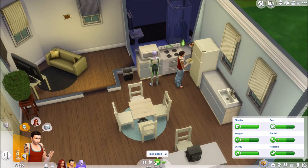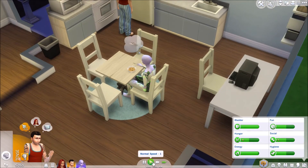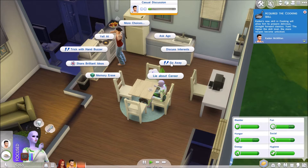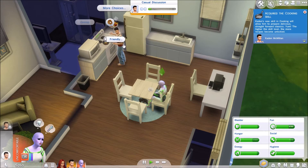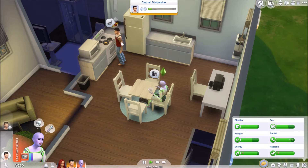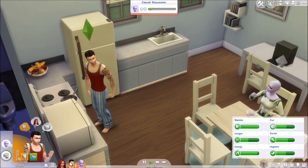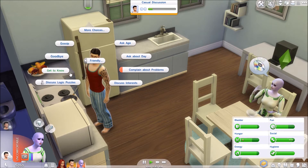I did have Chantel work on her painting skills — she painted two paintings and we got some money from that because we sold them immediately. Let's have a conversation — discuss interests. What else can you do? Why is everything negative? Why is he angry? Discuss puzzles, share brilliant ideas, gossip. Oh, he wants a promotion — he hasn't had one so he's a little tense. Can we brighten his day? Let's get to know him.